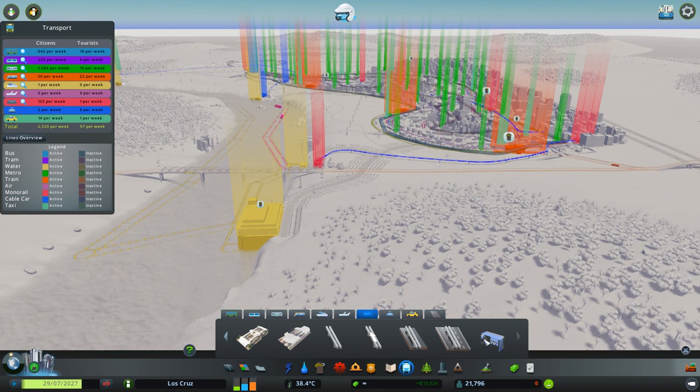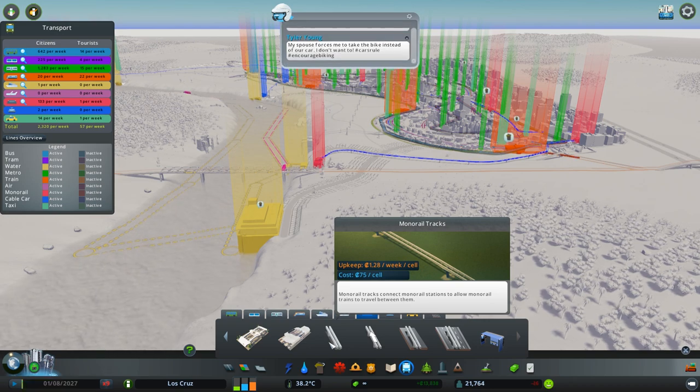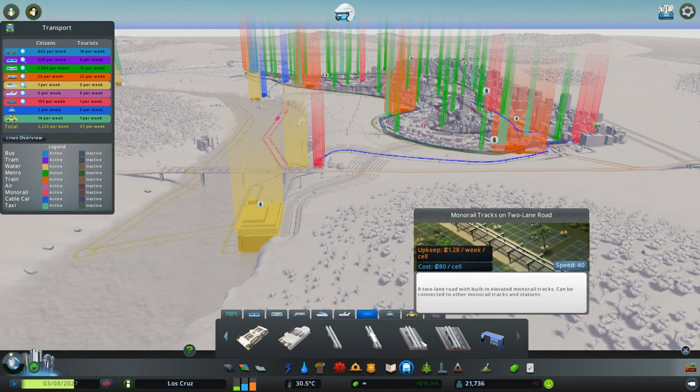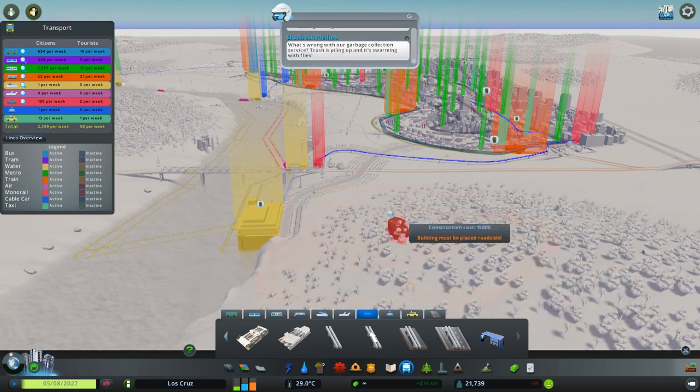Then you've got the options for the tracks. So you've got a monorail track — one that doesn't have a road attached. Then you've got a one-way monorail track, a monorail track with a two-lane road, and a monorail track for a four-lane road. These show different things.